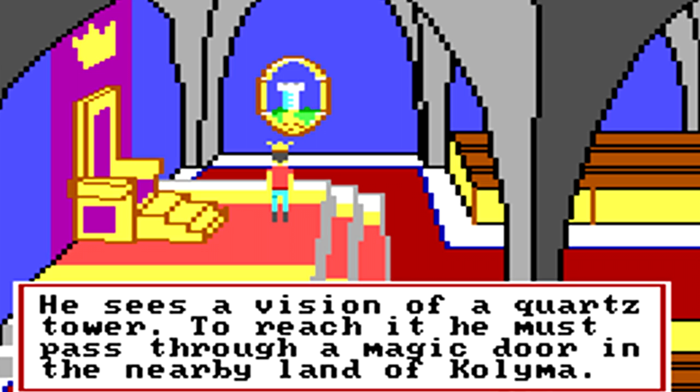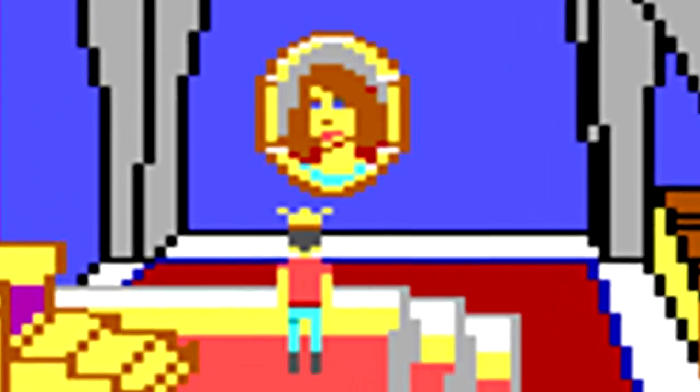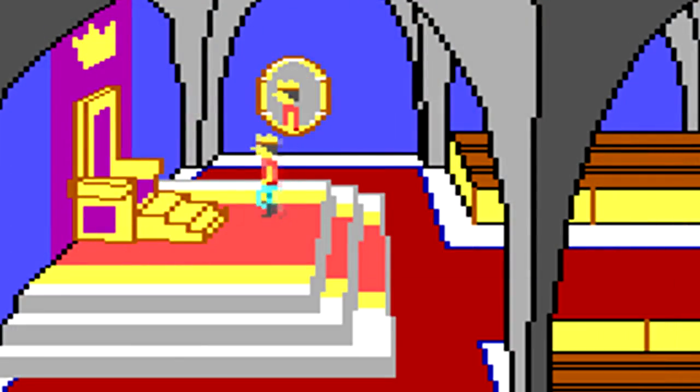The magic mirror you found last game chimes in with its own suggestion, and shows you a beautiful maiden locked away in a golden — or ivory, or something — tower in a far-off land called Kolyma, guarded by an evil sorceress. Sounds like perfect fantasy fodder. A quest! A King's Quest!